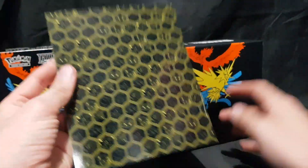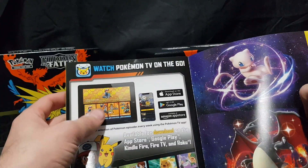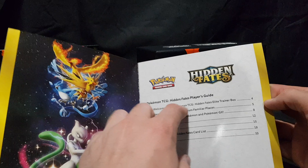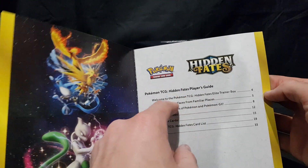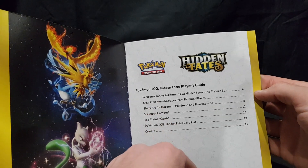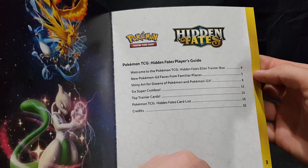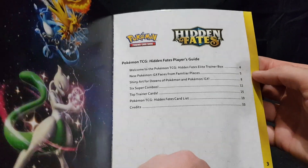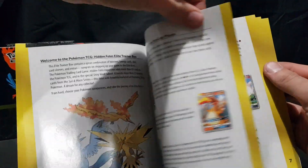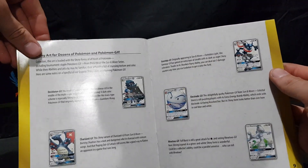First up we have the Player's Guide. Open it up — we have some nice artwork on the back, and 'Watch Pokemon TV on the go' on the front. Inside we have: Welcome to the Trainer Box, new Pokemon GX faces from familiar places, shiny art from dozens of Pokemon and Pokemon GX, six super combos, top trainer cards, the Pokemon Trading Card Game Hidden Fates card list, and credits. Just having a quick little flick through, showing some of the awesome stuff.